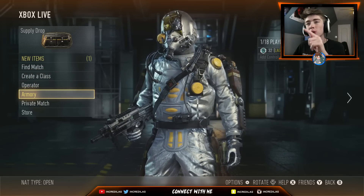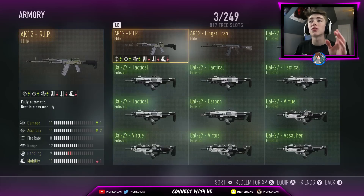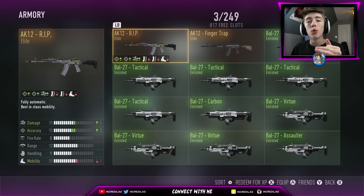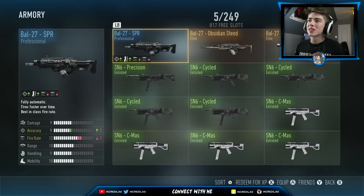I'm gonna go ahead and do a time-lapse once we go into my Armory, and I'm gonna redeem a ton of loot — probably enough to get me to like level 40. Once we redeem all of those, I'm gonna go ahead and get that Advanced Supply Drop, then earn two more Supply Drops by playing the game. Then we'll come back and open those and see if it works.